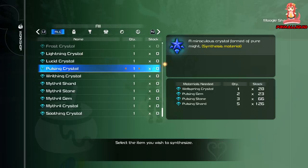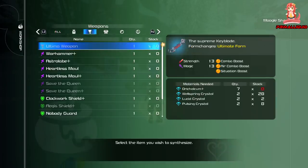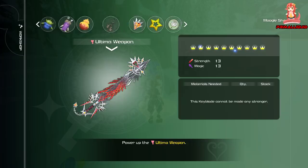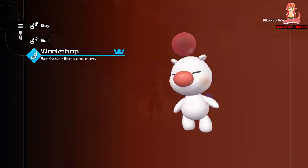And there you go, guys — that is how you get all the materials required to forge the Ultima Weapon. It is just a shame that the Ultima Weapon can't actually be upgraded. It does start off at the maximum level of 10.